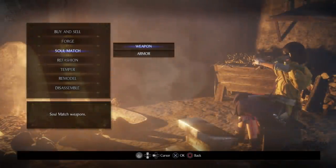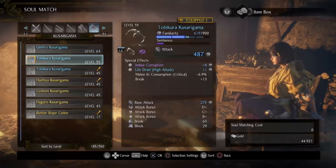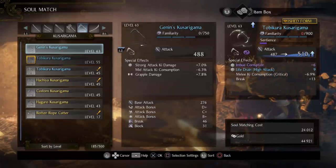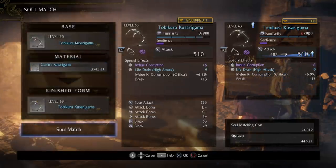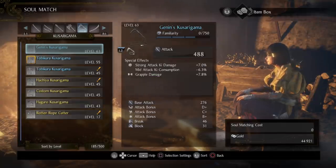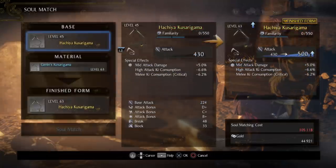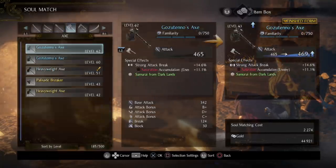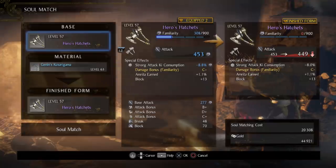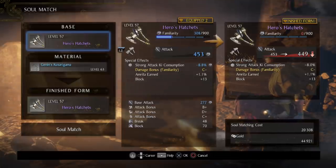Moving on from there we have Soul Match. Soul matching essentially allows you to take a piece of gear that you have been using that you like a lot and level it up. So take this for example — it's level 55. If I were to pick this at level 63, you can see for a cost of 24,000 I can level this thing up to level 63. Now one of the things that is new with Soul Matching in Nioh 2 is the rarity of the weapon does in fact matter. You need to at least use a weapon that is a matching rarity. For example, if I use this at level 45, it'll go up to 63. However, if I pick up a level 57 blue, you can see the blue won't actually get the hero hatchets up. So you always need to at least match your rarity or go higher.